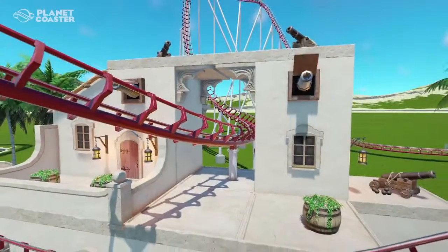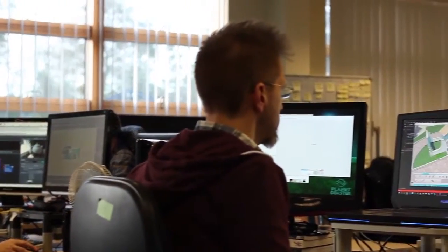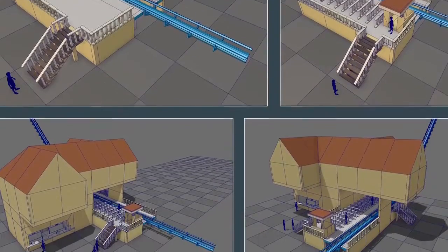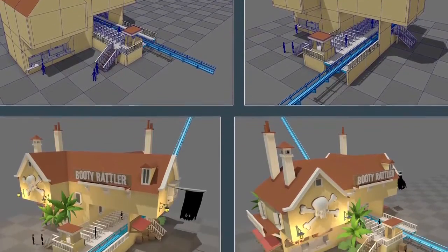Then you might move that building, copy it, take part of it, rip it apart and put it over different parts of that ride, rebuild it in a different way. Every time you look at your ride and reconsider it, you might change something, and you get to continually improve on what you've built in a very piece-by-piece way.